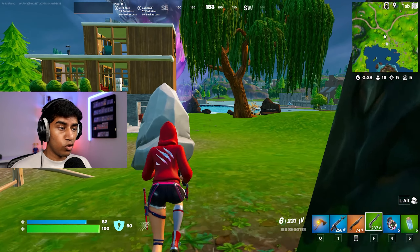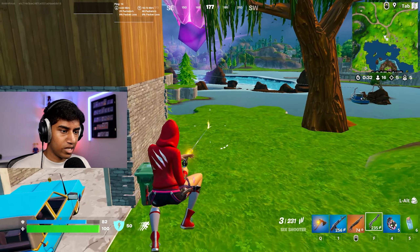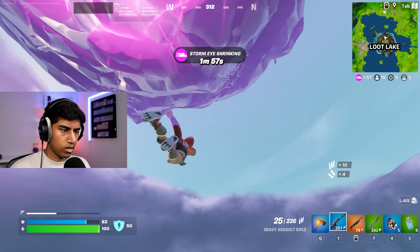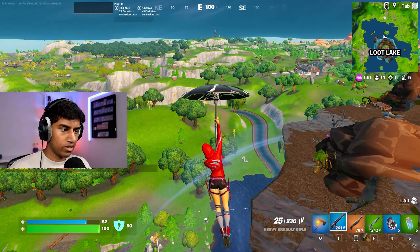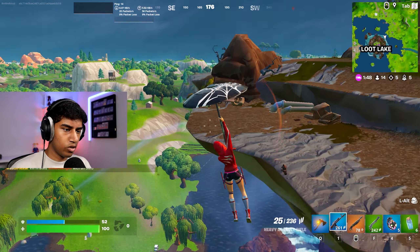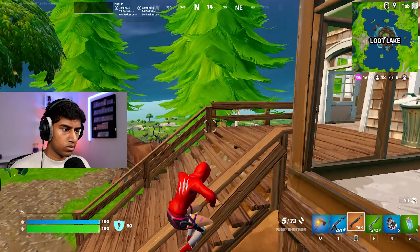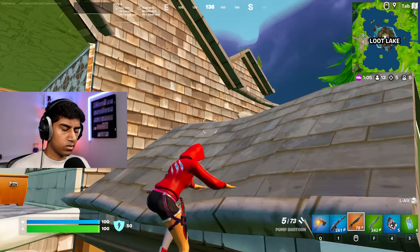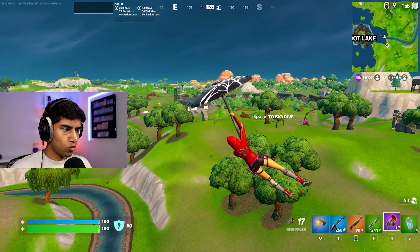46 damage from all the way back here. He rifted, so we're going to take the rift just to be careful. Where is this guy landing? We got the high ground and everything. Six shooter — let's go! A golden pump and a six shooter. This guy brought us everything we need — can't wait to try the six shooter out.